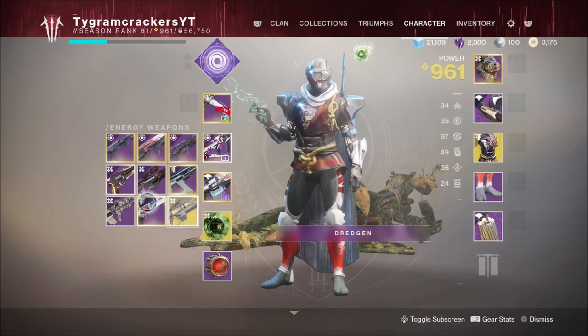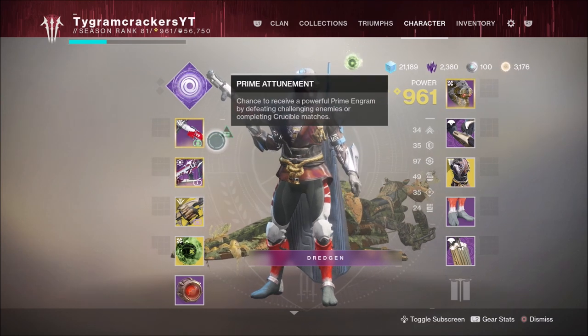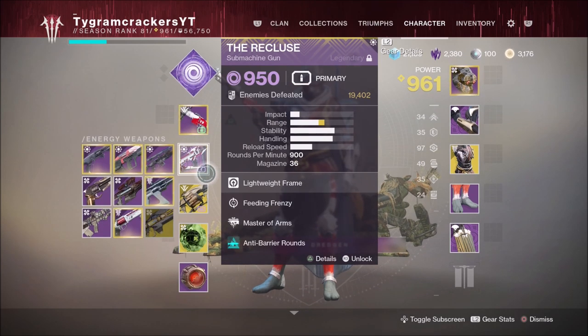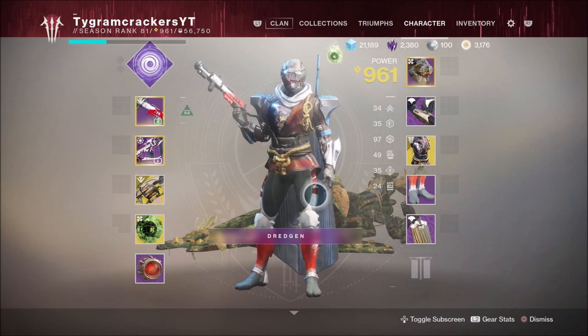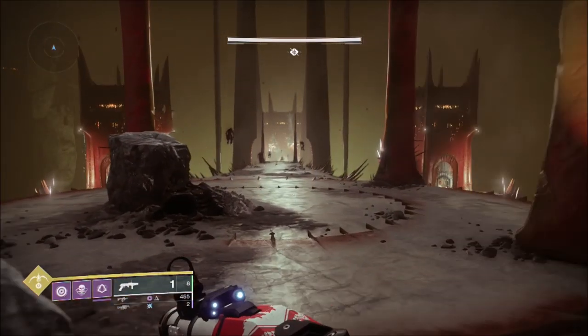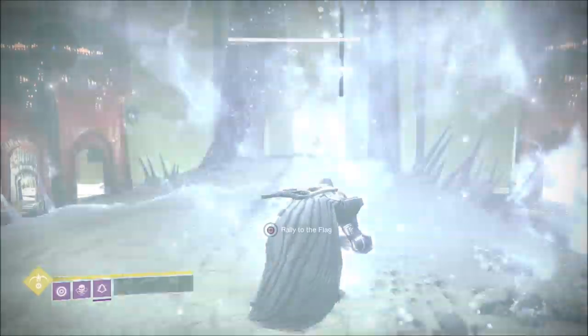Now on to encounter five — the boss fight, Zolmec. For Zolmec we're going to be using Mountaintop, Recluse, and Anarchy, switching up our build a little here because Anarchy is going to help us out a ton inside the arena. If you don't have Anarchy, I recommend using Prospector or another high-hitting Spike Grenade Launcher. Make sure you plant a Raid Banner so you have your full Super, which is going to be a huge factor in this boss fight and will put out tons of damage.